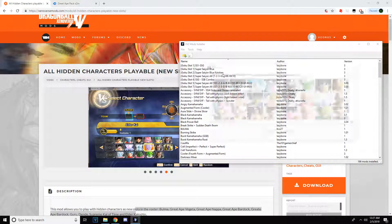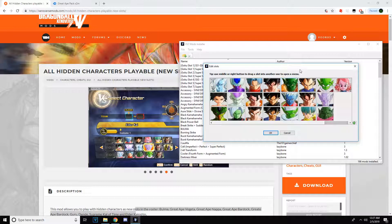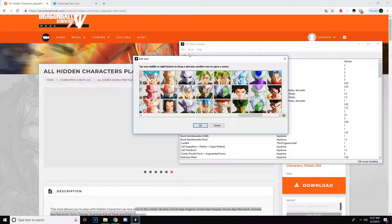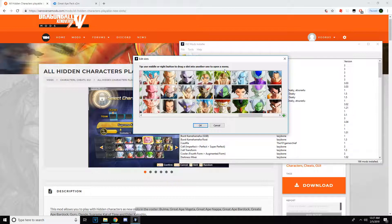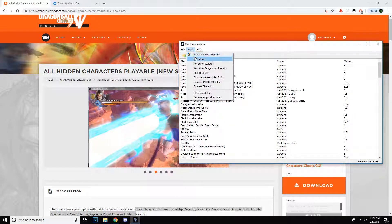My characters right here — my slot editor — so this is what I have right now. Basically, I already have these guys. Now if you do have XV2 mod installer, or XV2 mods installer, if you don't have that make sure you get that. I'll probably link it in the description, along with a video on how to get it. Basically, if you want to get these three or four characters, all you have to do is go to the mod installer, go to Tools, and go to Slot Editor.